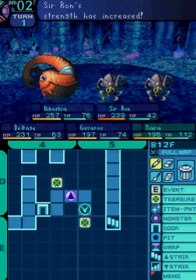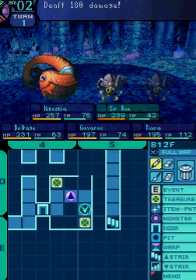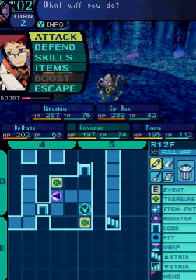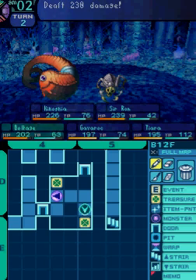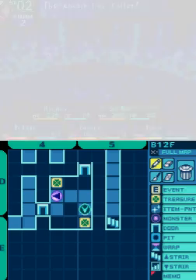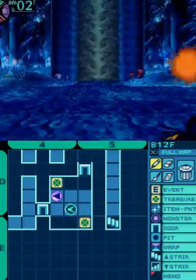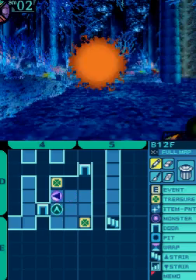This area is shaped kind of like this. An FOE will continue to move forever. I'm going to try and map out his patrol route so you guys will be able to prepare for this guy a little bit better. That's his whole patrol route.